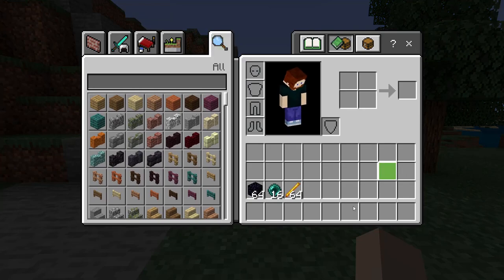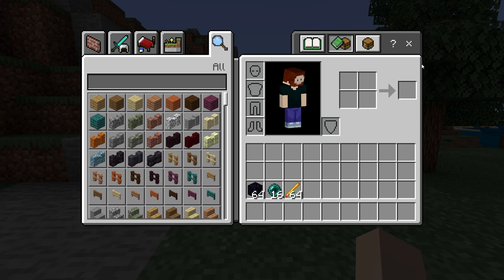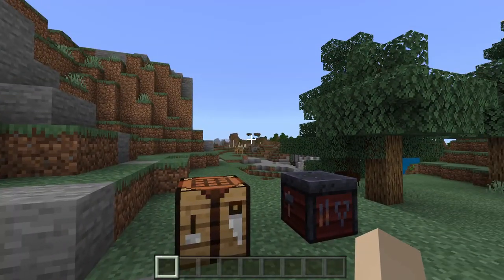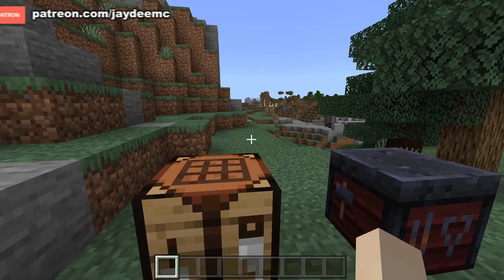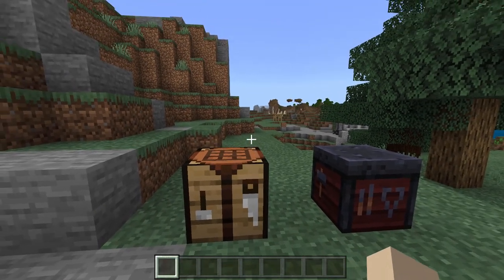It's very straightforward. First of all, we need to have ender pearls and blaze rods. To get an ender pearl, you need to get that from an enderman, and blaze rods you need to get from blazes. You can find endermen pretty much anywhere, but specifically in the End and in the warped forest in the Nether. And of course, blazes are found in fortresses in the Nether.